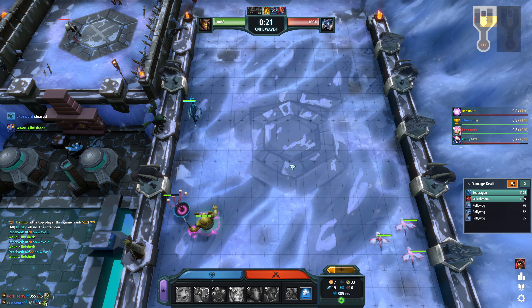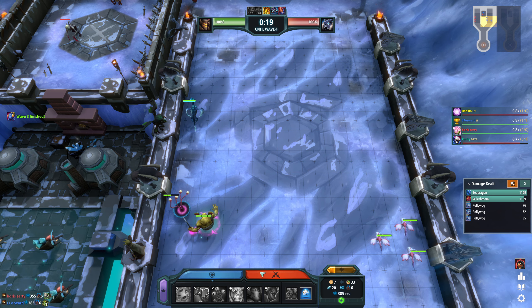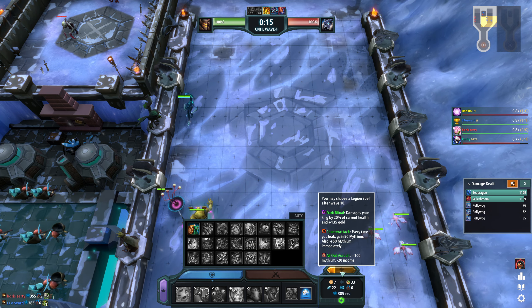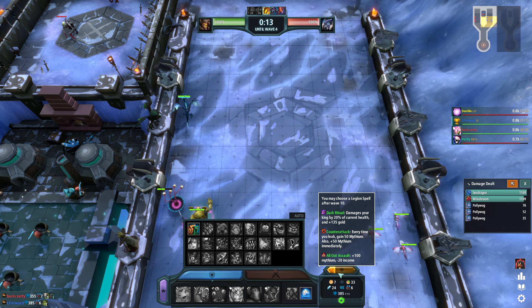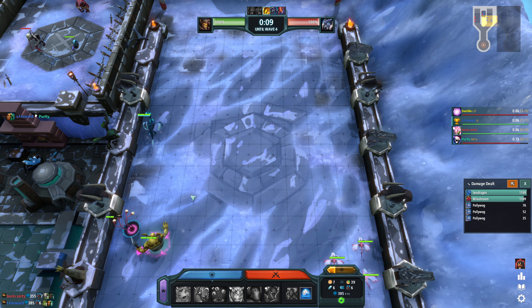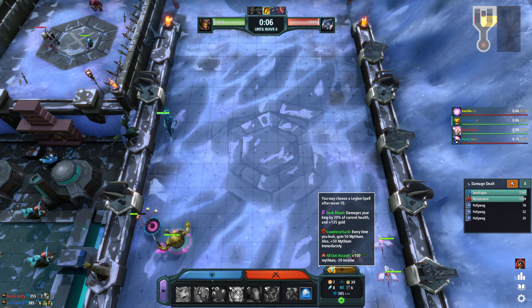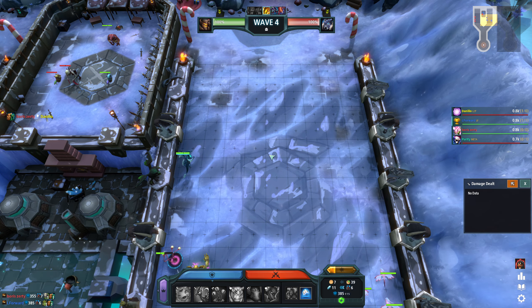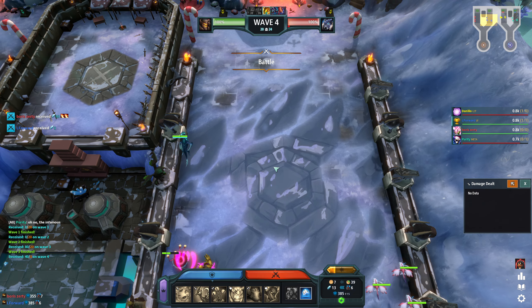We're gonna get the butcher now. Slowly the guy will start being able to send a bit more. But the more we can combo this the stronger this will really get. I wish we had a protector as well — that would be insane. I mean vampire would also be good. Interesting: counter attack, dark ritual, counter attack — interesting options for sure.